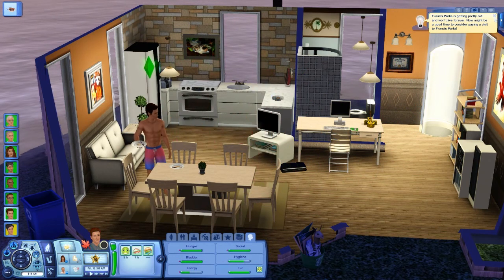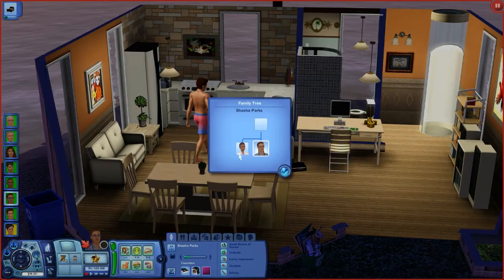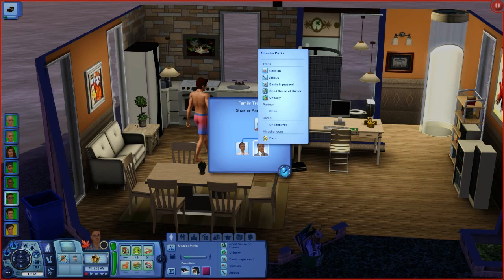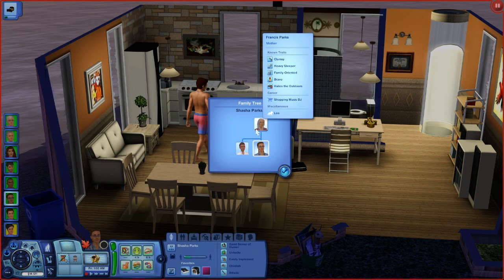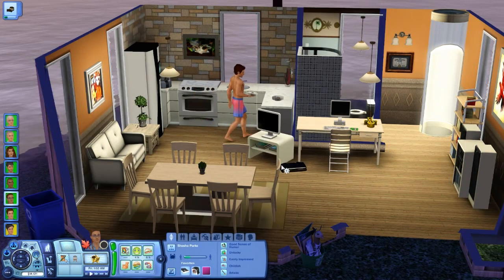Francis Parks is getting old and won't be able to live forever — that's Sasha's mom. Ruby is her sister. She's frugal, computer whiz, clumsy, can't stand art. Sasha is childish, easily impressed, good sense of humor, unlucky, and she is rich. Francis is her mom, who won't be living much longer. She's clumsy, heavy sleeper, family-oriented, brave, hates outdoors, and her career is DJ at a store. I will have Sasha call her mom up — let's chat long distance. Wake up — her mom is probably going to pass away in the next day since it's giving us that message.